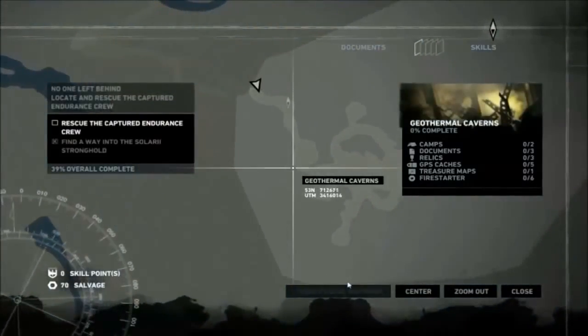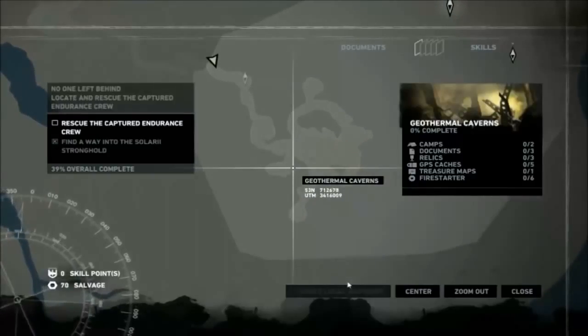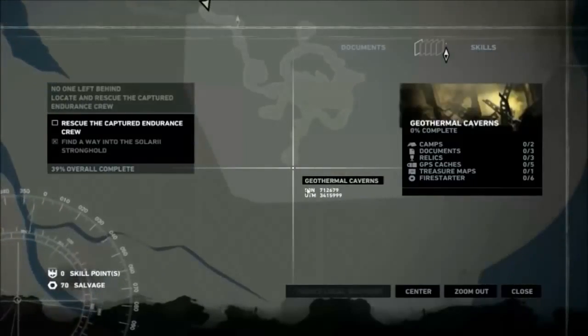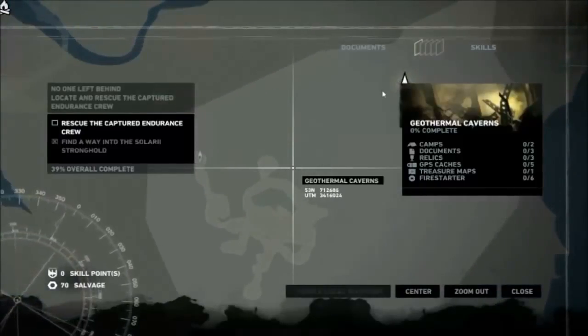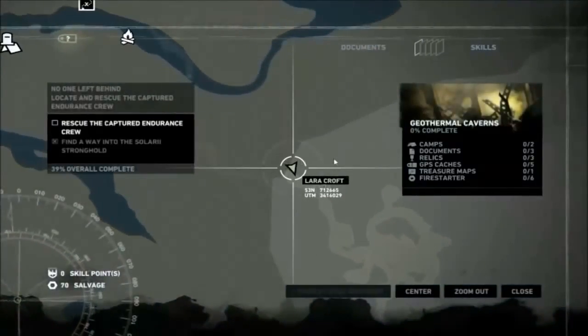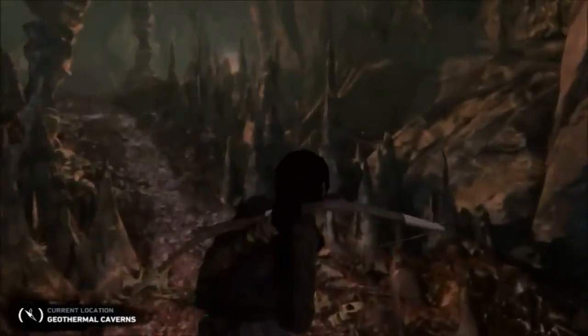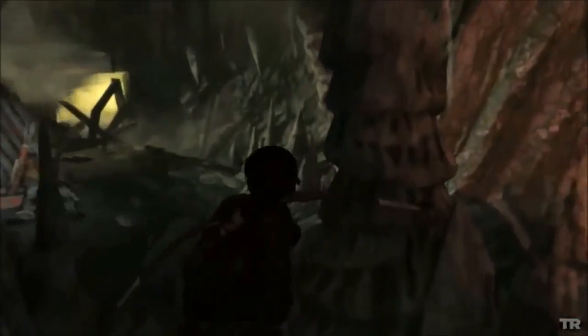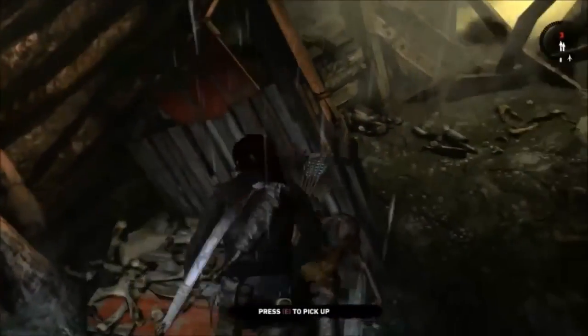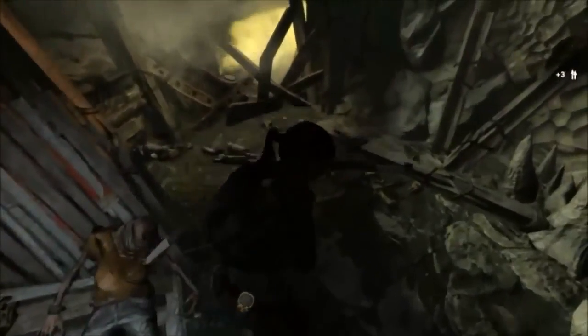Then what do we do here? Let's go to this cave — it's a checkpoint I think. We've got our way up there. Let's go rescue the captured Endurance crew.